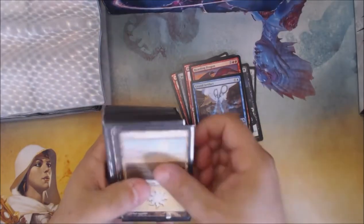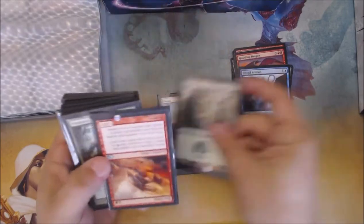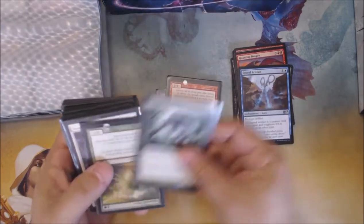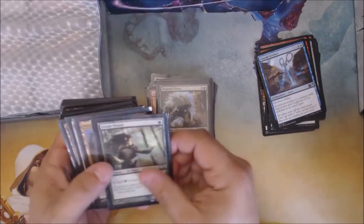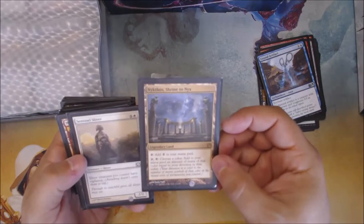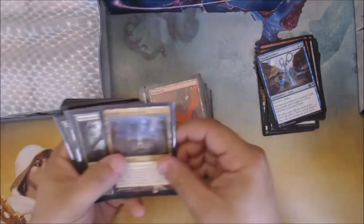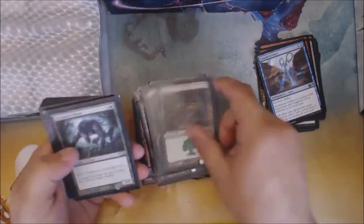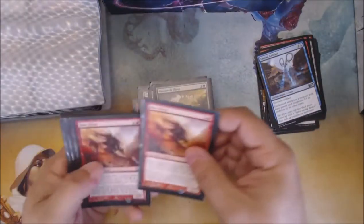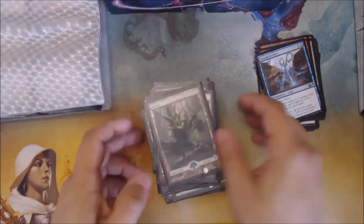The last part of the fat pack looks like another deck here. Let's see what we got. Flur Sliver. Predatory Sliver. Mana Weft Sliver. Megantic Sliver. Nykthos, Shrine to Nykthos - nice. Another Nykthos. Nice. Another Mana Weft. Another Mana Weft. Seems like a fun, casual Sliver deck. Original Zendikar Forest.